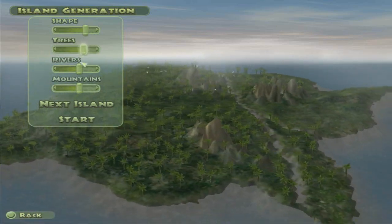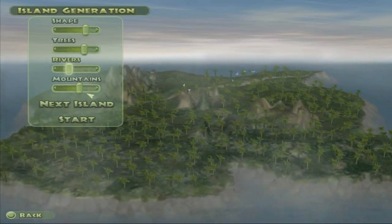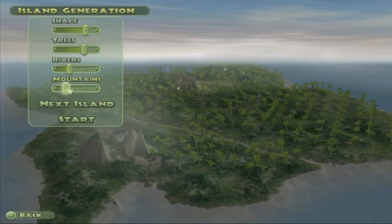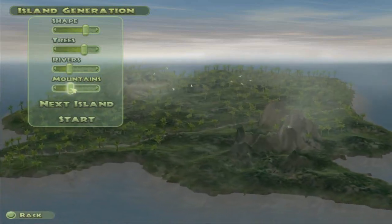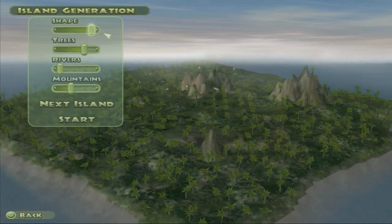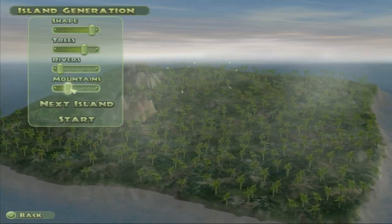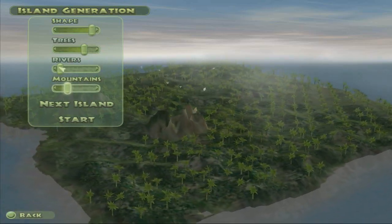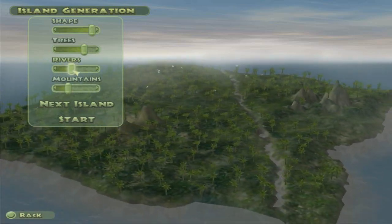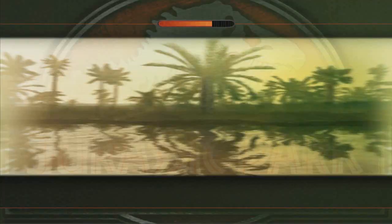So you can create your own shape here and your island. Generally, it's not good to have a huge amount of mountains - a couple is okay, but beyond that it gets a little dicey. You really just want as much landmass as possible, so I'm just going to max that out. I'm going to take down the mountains just a little bit. Maybe we can get like one river going through it. That seems good to me. Let's start this up.